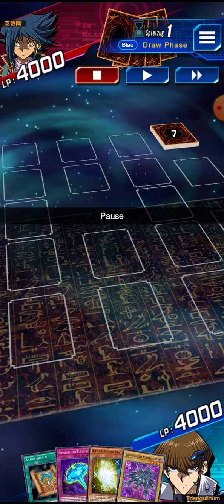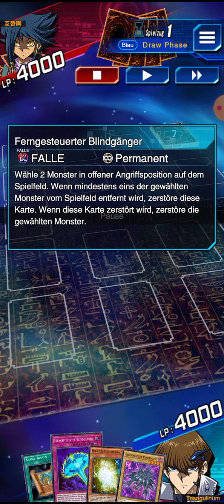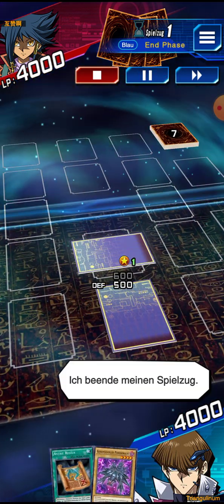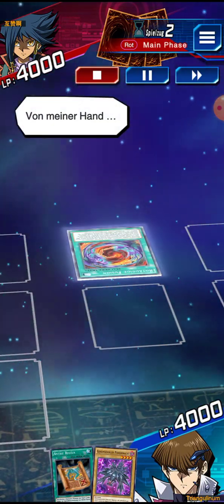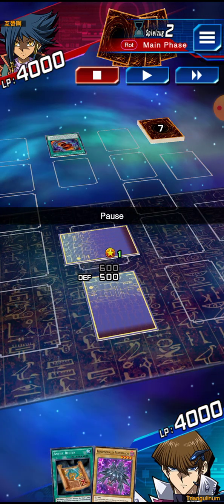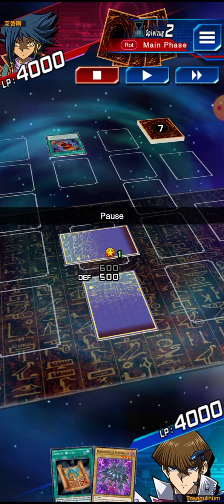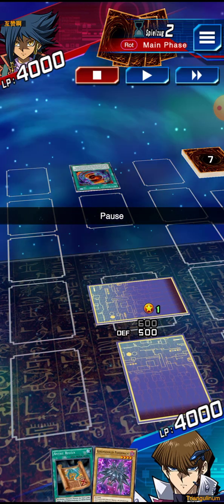Starting the duel - we have White Stone of Ancient, a trap card, a spell card, and another monster in hand. It's my turn first, so I set down the trap card and the White Stone of Ancient, hoping that the White Stone gets destroyed so we can summon a Blue Eyes. We can only normal summon one monster per turn by the way, we can special summon more but we don't have a way to special summon right now. The opponent uses a fusion spell similar to Polymerization to make a fusion monster from his extra deck.